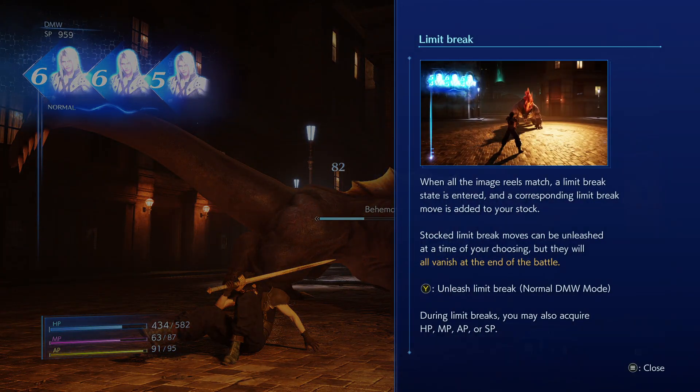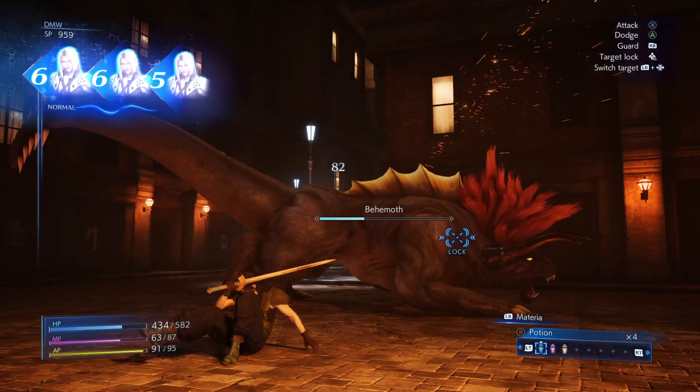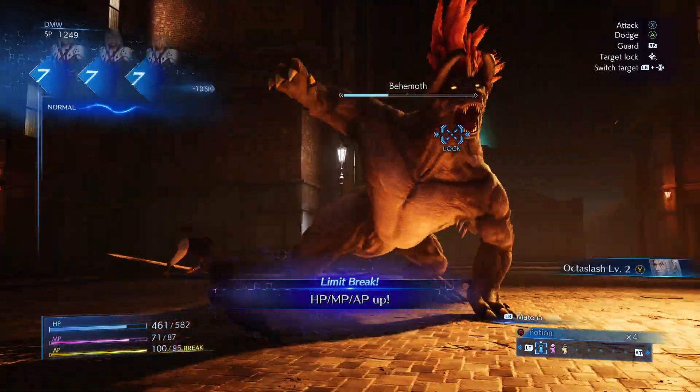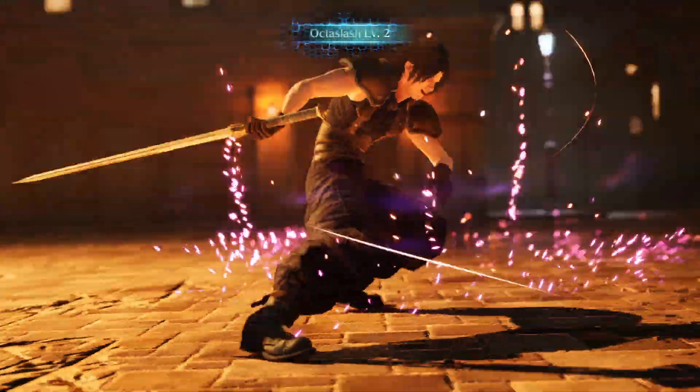When limit reels match, a limit break state is entered and a corresponding limit break move is added to your stock. Stock limit break moves can be unleashed at the time of your choosing, but they will all vanish by the end of battle. Unleash! Octa Slash, baby!